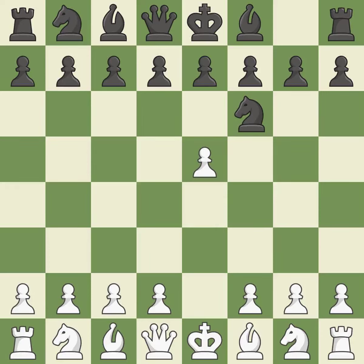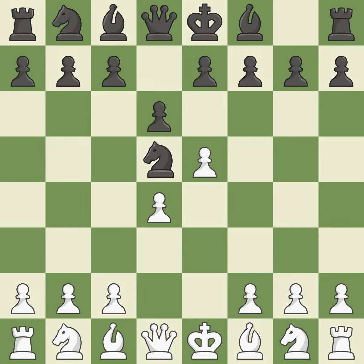Attacking the knight with e5 frees up room in the middle. The knight that was attacked is moved to the center by Nd5. d4 takes space in the center and supports the e5 pawn. d6 attacks the e5 pawn and allows the light-squared bishop to develop. Nf3 supports the d4 and e5 pawns. c6 supports the knight on d5 and opens the d8-a5 diagonal for the queen.